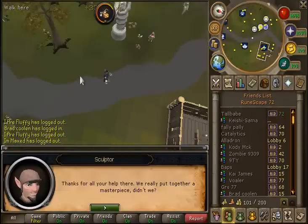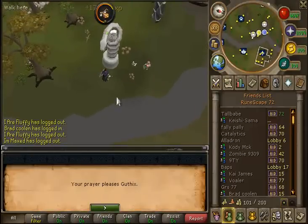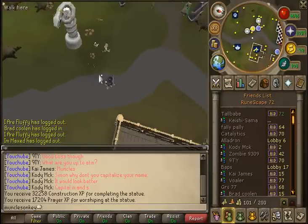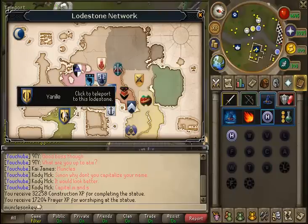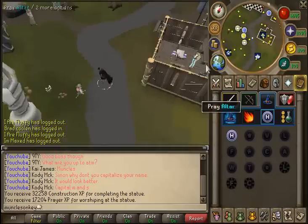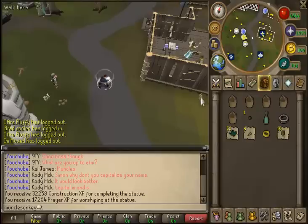I got 32k construction XP from doing that. And then if I pray at the statue, I get 17k prayer XP. Or if you chose slayer XP instead, there'll be a little dude that pops out and you have to kill him — I'm assuming he gives you 17k slayer XP. I've already done two of the locations. There was one location I showed you — this is in Taverly — and the other two I already did and didn't record: one is in Lumbridge and one is in Canifis.